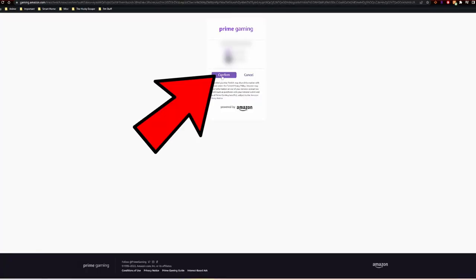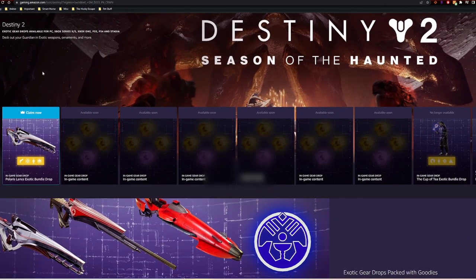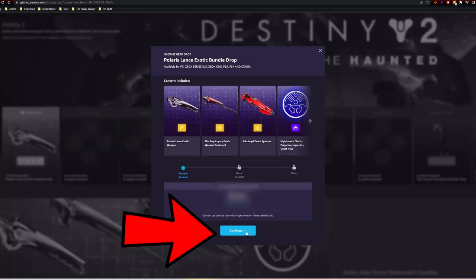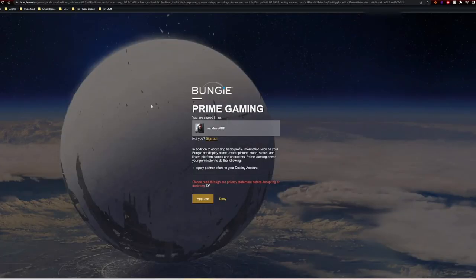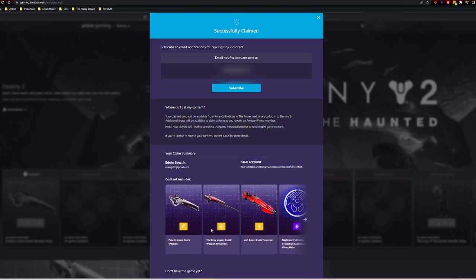Be sure to cancel Prime Gaming if you do not want it — do that after this so you don't get charged when the trial is over. Then go ahead and click on the bundle on the bottom left, hit Continue, and link your Bungie account. Then hit 'Complete Claim.'